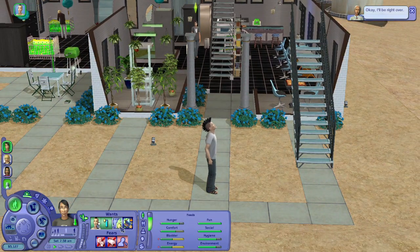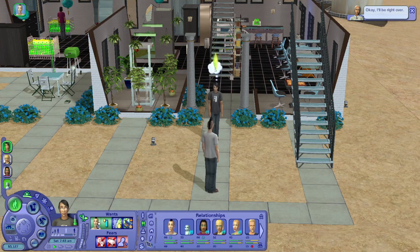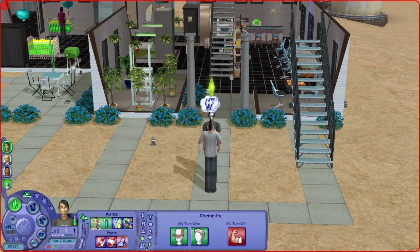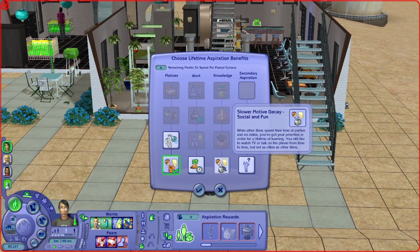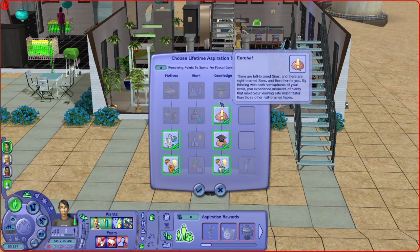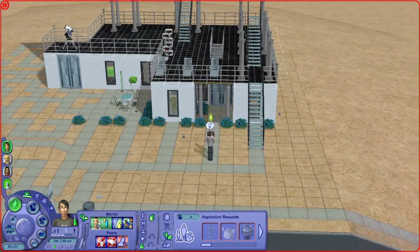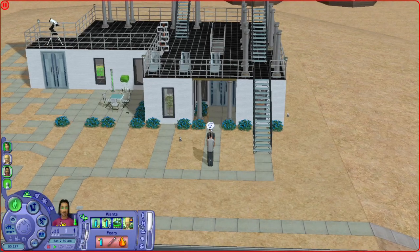You're scared of throwing up and you want to study parenting. Let me also — where is it — there we go. We can summon aliens! And then we'll do everything else later. Now you are able to summon aliens whenever you please. I'm gonna do that for all of them then.